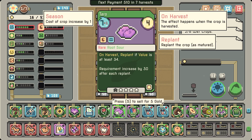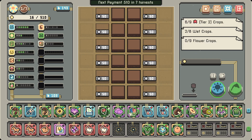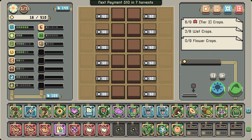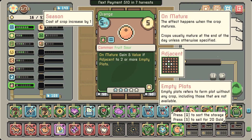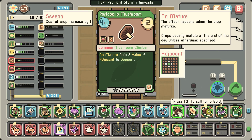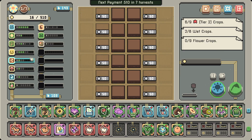I should have done it on this one — I'm stupid. 'On harvest, replant at least 34 — requirement decreased by 30 after each replant.' So 64 next time. I could definitely drop in another sweet here. What is this thing right now? Oh it's a climber mushroom. When the crop withers — okay, let's remove one of these and see what happens.